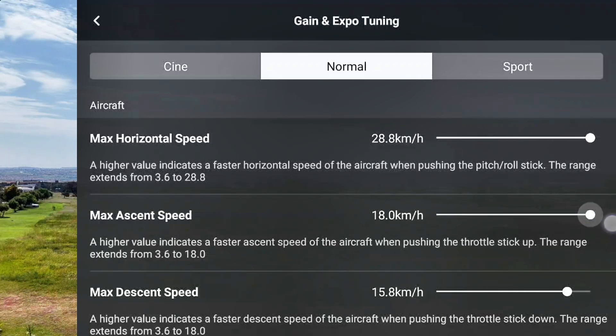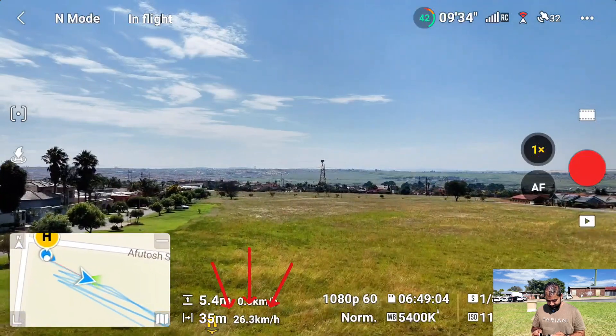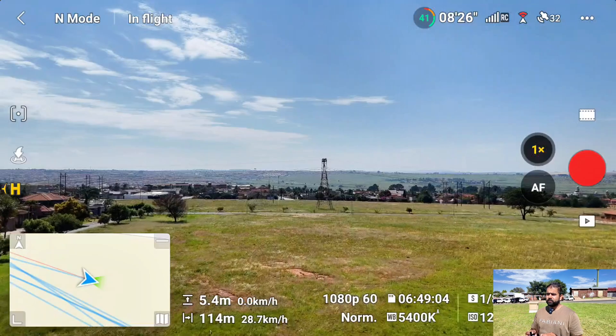Max ascent I've pushed to max and max descent also to max. Same for Sports mode — it was on 34, I'm pushing it to max: 43. Max ascent speed 18 and max descent also to max. So everything is on max now. Before we were getting 23-24 on Normal mode — let's see how fast it goes now. It's going to 28, 29!